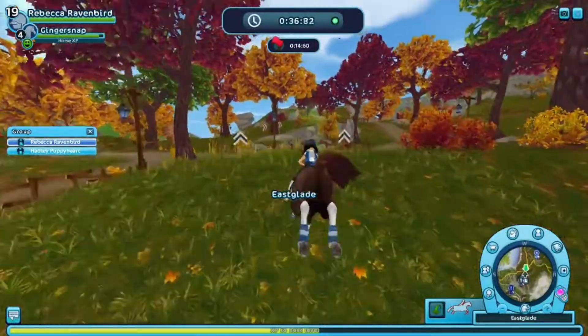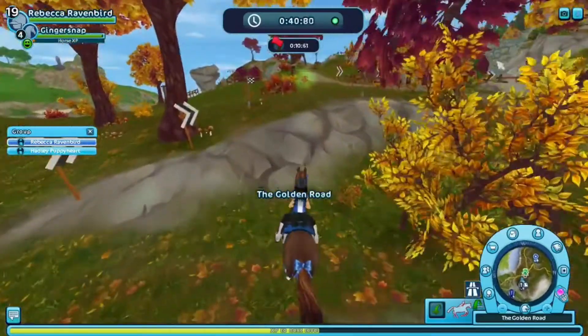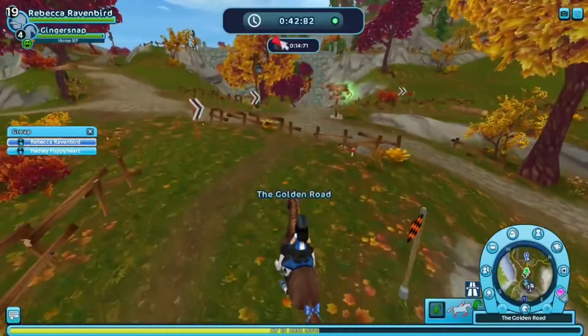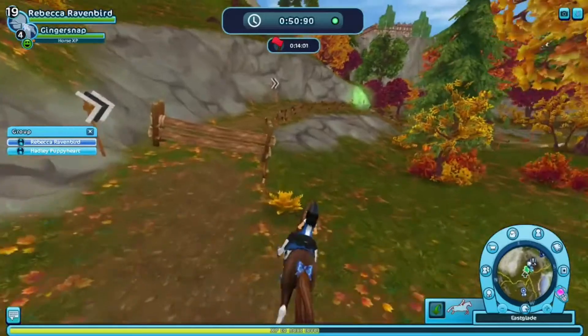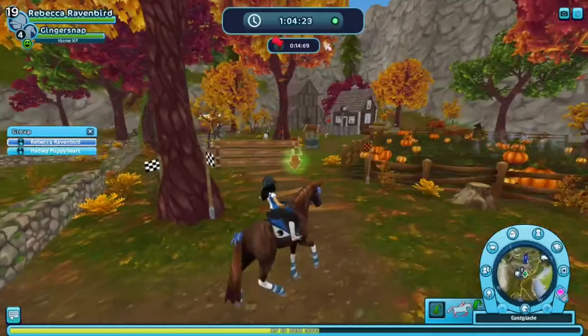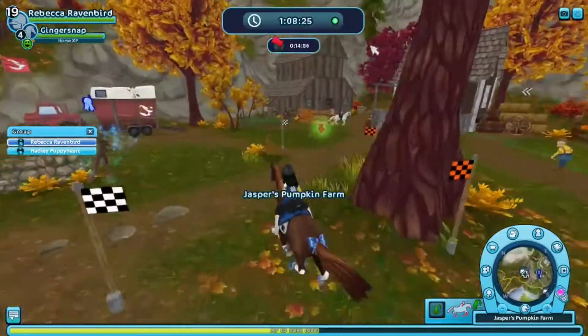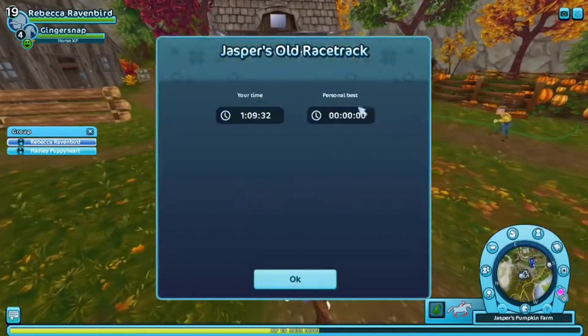Basically I would do this race and then Jasper's race in reverse, then I would go down the hill to do the golden leaf forest race, and then after that I would do all four of the races with Ava down at golden leaf stables. Here's one last example of where the X trick comes in really handy — that has a super tight turn and as you can see I navigated that pretty well.